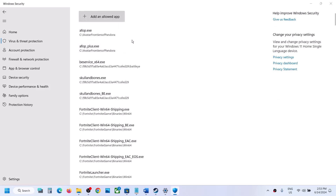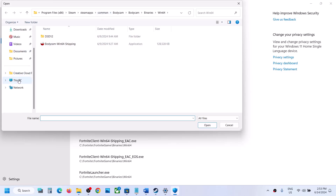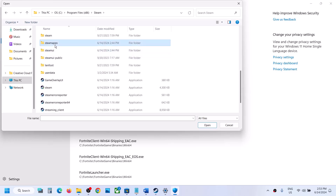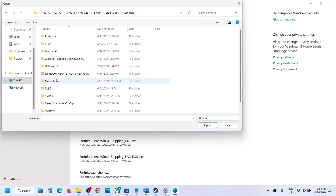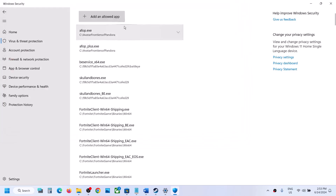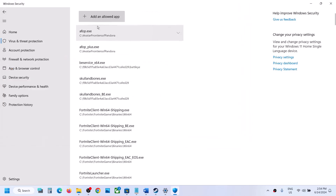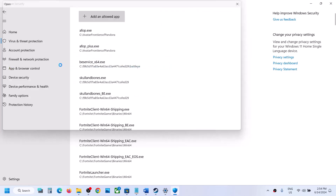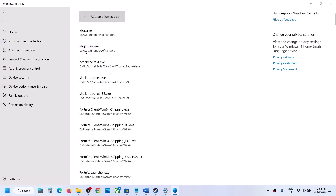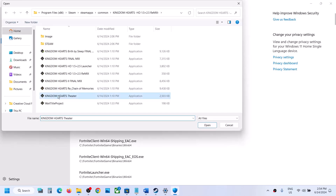Click Add an Allowed App, then Browse All Apps. Go to the game installation folder — if the game is installed in C drive, open C drive, then Program Files (x86), then the Steam folder, then SteamApps, then Common, then the game folder. Select all EXE files one by one and add them to Windows Security. Make sure you add all EXE files, then launch the game and check.